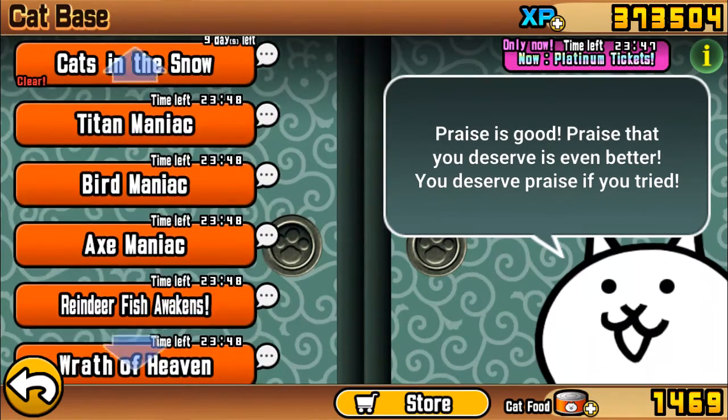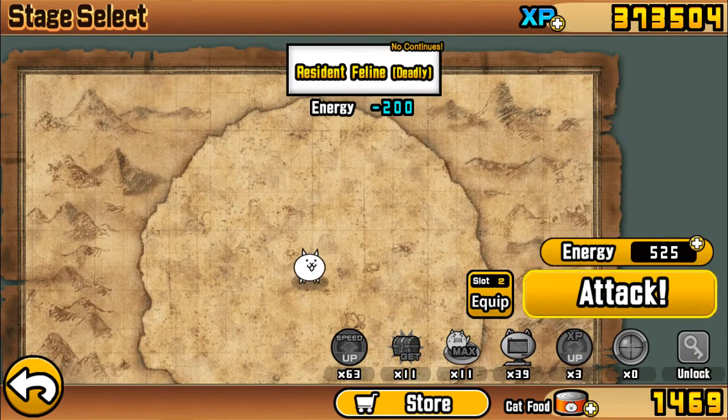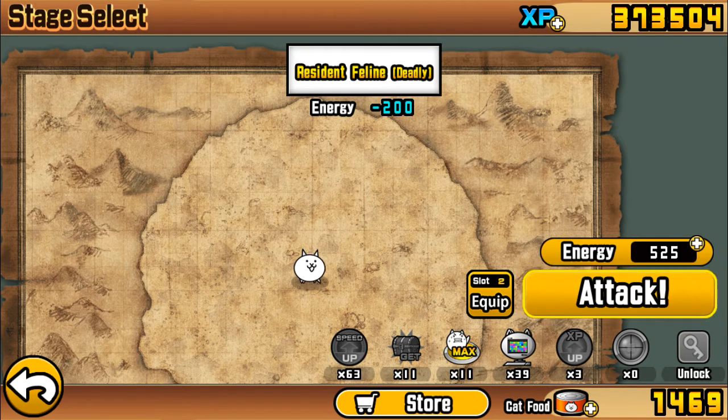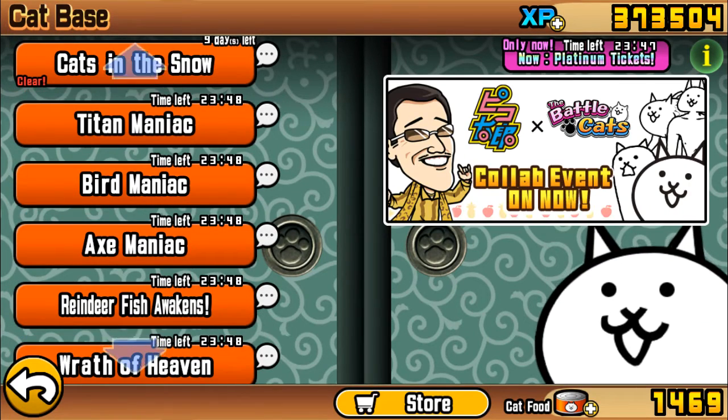Basically, you go to the stage — I'll just pretend the Titan Maniac is the Manic Tank. You need to beat it by bringing in the Cat's CPU and the Rich Cat. You can actually have Sniper Cat if you want — it's not really a necessity but it's gonna be really helpful. Okay, so that was my Manic Eraser Showcase and how to beat the stage. Thank you guys for watching.